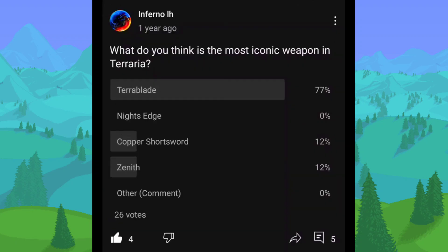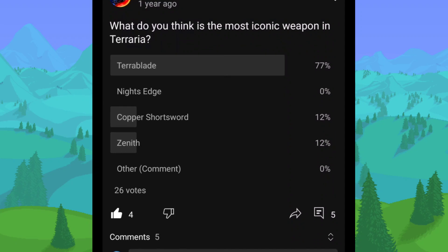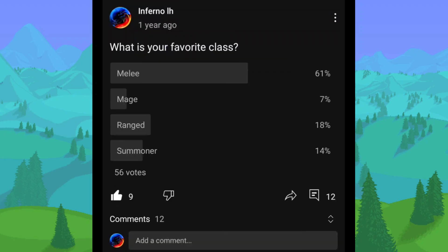What do you think is the most iconic weapon in Terraria? Most people chose the Terra Blade, which I would also say. When I think of Terraria, it's the first weapon that comes to mind for me. I'm kind of surprised the Copper Shortsword isn't a little bit higher than that to be honest. The Zenith would make sense too because it's the final weapon, but the Terra Blade just makes sense as the most iconic because it's been in the game for a very long time.